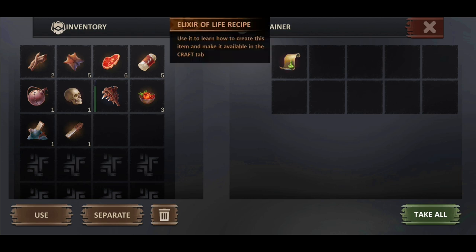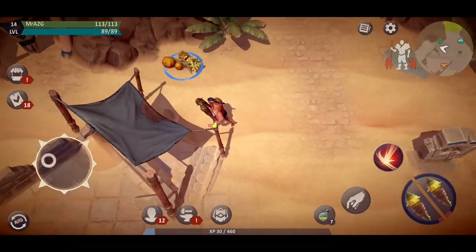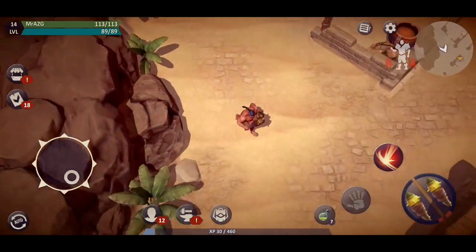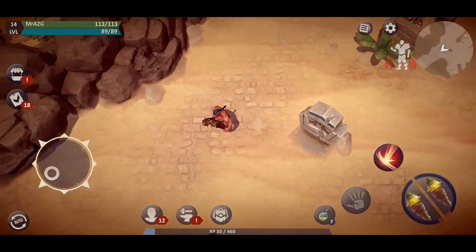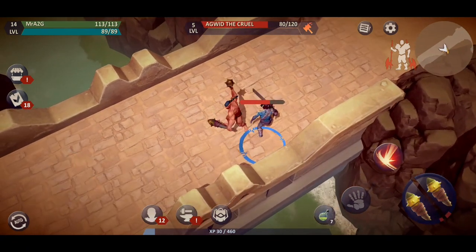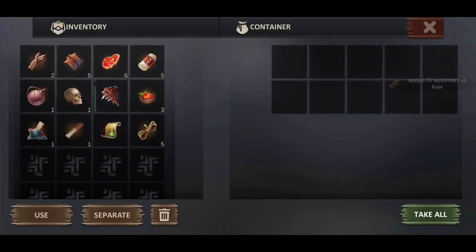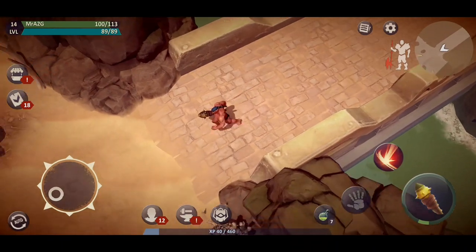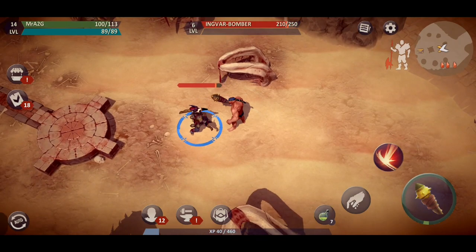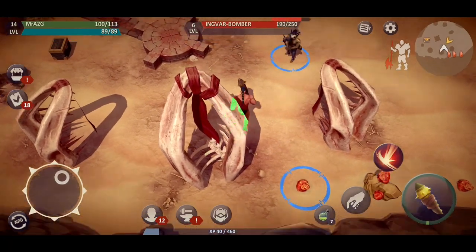Learn how to create this item and make it available in the craft table — that's a pretty good find. What do you think of the new combat system? To me it feels a lot more fluid. It doesn't feel as clunky anymore as it was back in the past. So for that reason, I think I'm happy with what I see here at the moment. I've broken one of my weapons there — not to worry, once this goes out I'll be able to swap over. But so far I think I'm liking what I see here.